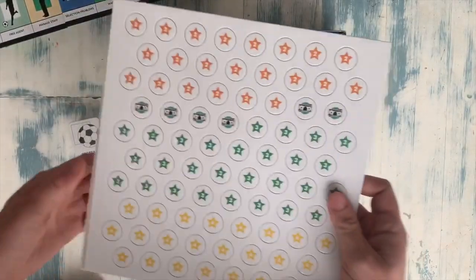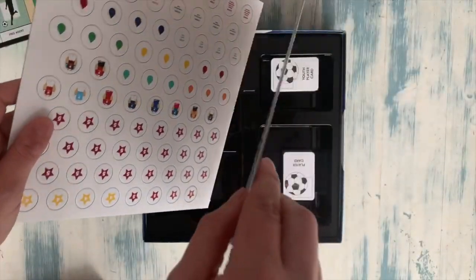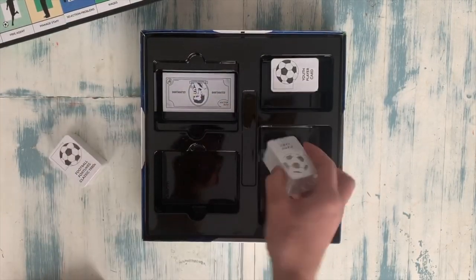We've got some tokens — two sheets of tokens here, double sided, nice quality cardboard as well. And there's plenty of room to put in this extra expansion pack.